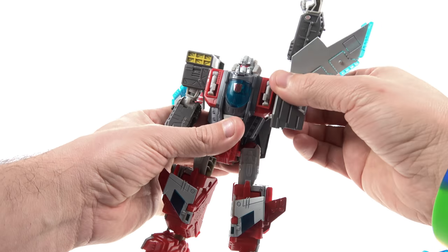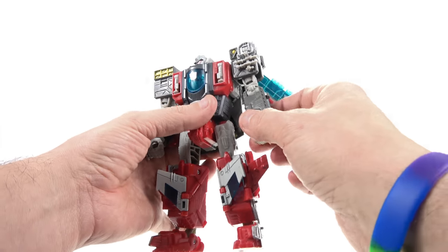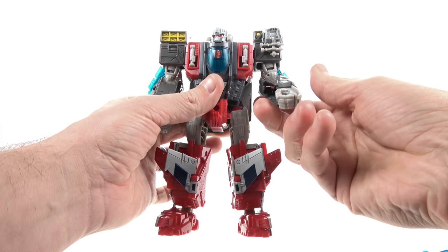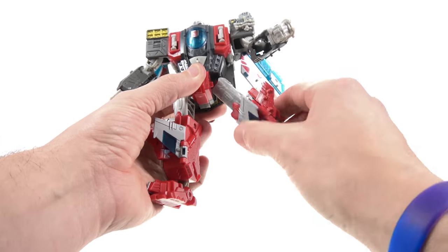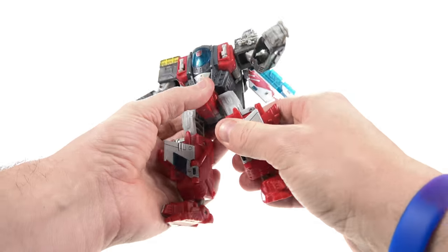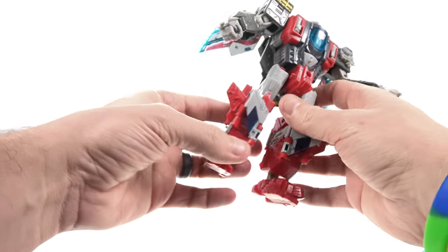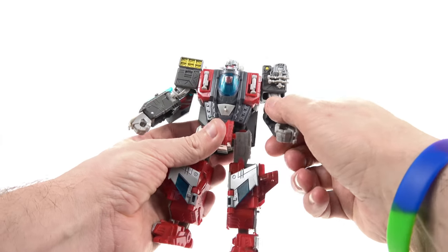The shoulders rotate very nicely — there's a lot of stuff on them but it doesn't get too much in the way, so you get a full 360. There's a nice forward and back at the shoulder; he rotates at the upper elbow area, bends at the elbow, and the wrist rotates forward and back. He doesn't rotate at the waist. The hips move forward, back, and in and out; he rotates at the upper thigh and has a single joint at the knee. The ankles have a little double-hinge so you can move them forward and back.